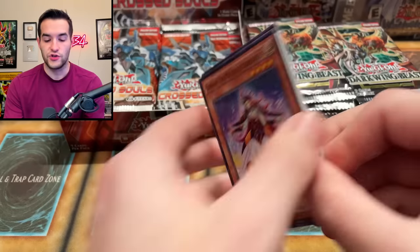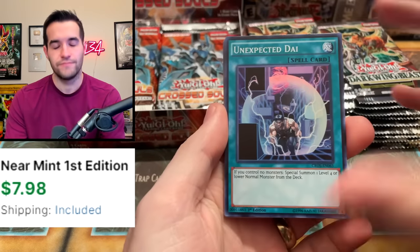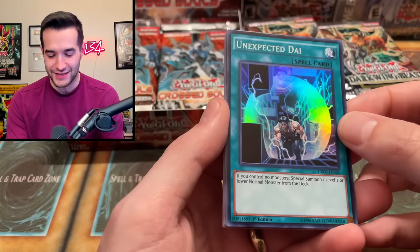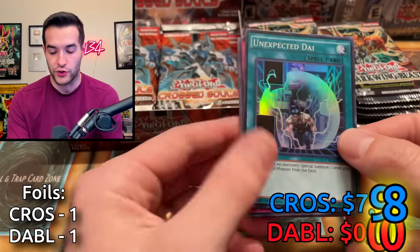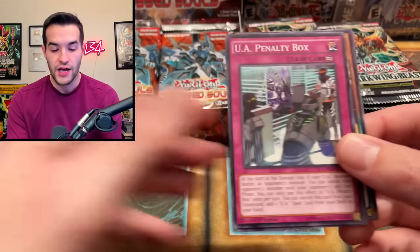Make sure you guys go check out Team Sakurasu — we've done a video with him before. There's a super rare Unexpected Dai. This card was like a ten dollar super until it got a recent reprint, so it's probably only a couple bucks now, but that's still pretty good.